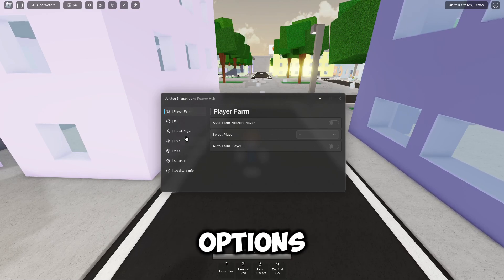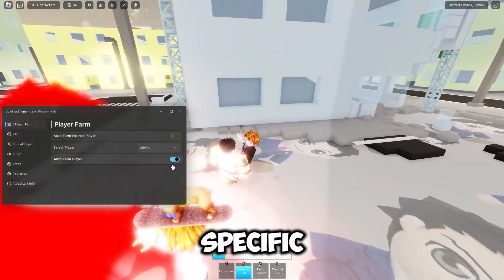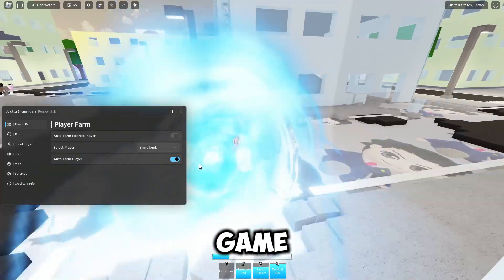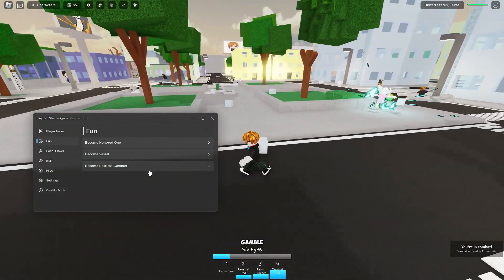Once you've done that, you've got all these different options. We've got Player Farm — you can farm the nearest player — and then we've got a Specific Player Farm where you can select any player in the game and farm them. We've also got some fun options: Become Honored One, Become Vessel, and Restless Gambler, which changes different things.